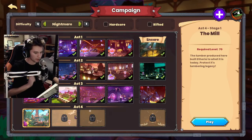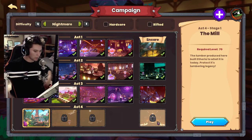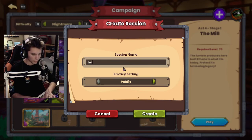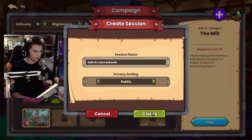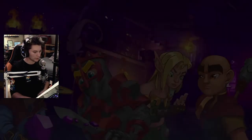The Mill — we got a new act, foundries and forges, alright! So we're gonna play the Mill first. Hell yeah brother, we'll make it a public game too, we'll put it as a Twitch game so people can come join if they want. Hey man Kevin, there you are — people can just hop in and play. Alright, let's see if we still got this.